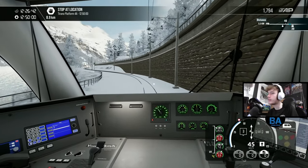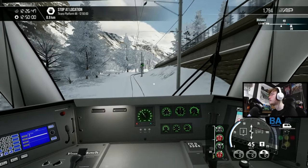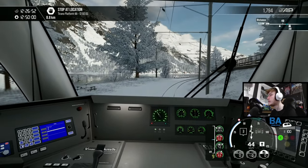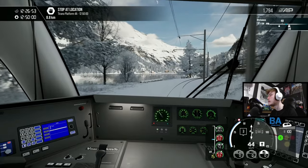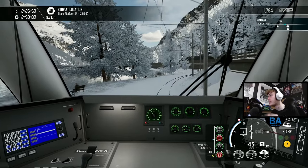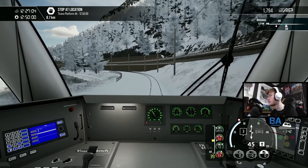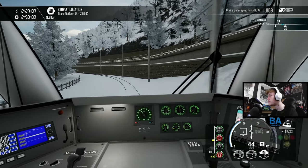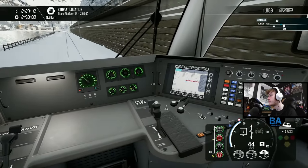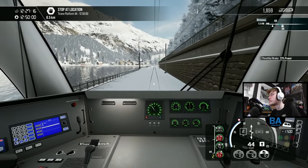We've got a 40 then a 30 coming up. I don't know if we're going to be passing any other trains on the journey. One thing though - we've had no announcements so far. I wonder if that's because we loaded into the service when it was already going - I didn't go into the timetable, I just spawned into it. I wonder if that's why the announcements haven't activated.